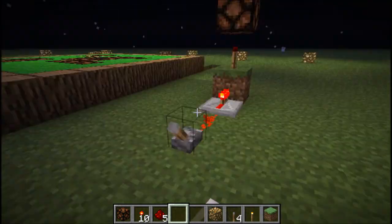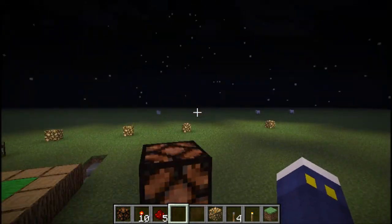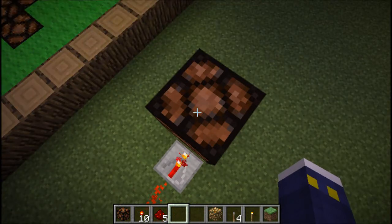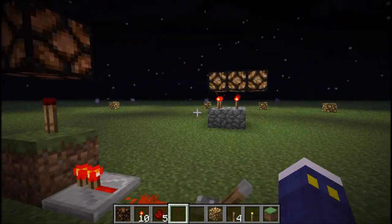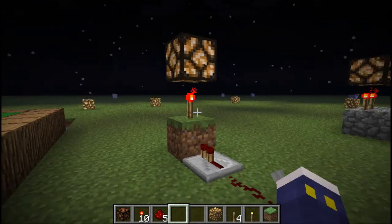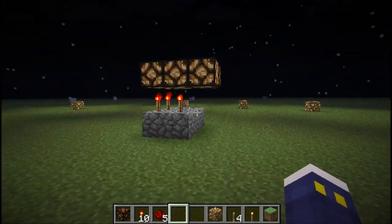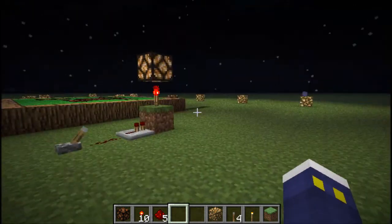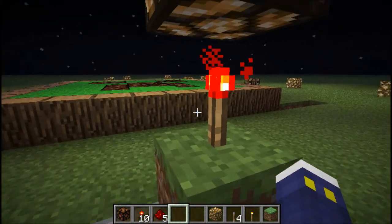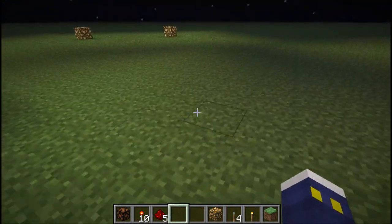This new block's texture looks a bit weird, but I don't really care about the texture as long as the block works — goes on, goes off. There are some other things to this block. As you can see, right underneath it you can power it, and there's also a really cool thing where you can put redstone directly on top of the block.